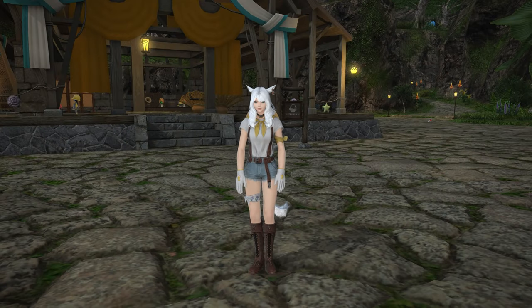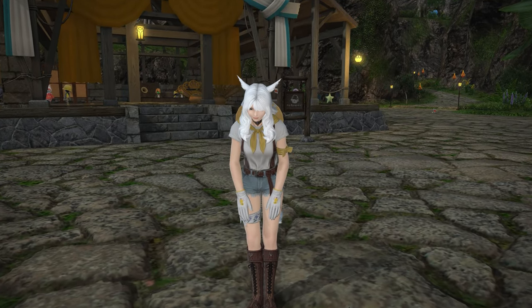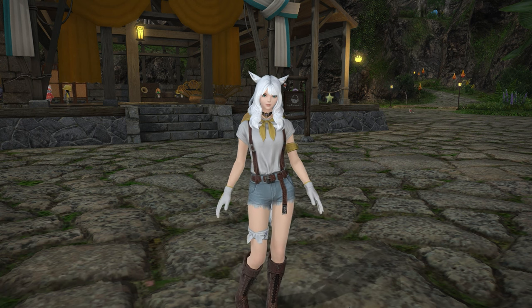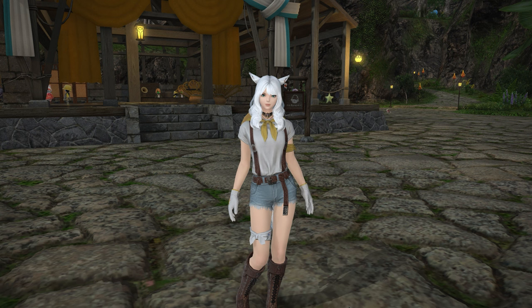Hello and welcome back to my island for Island Sanctuary in patch 6.2. Today we're going to be looking at the Otter Water Fountain specifically, and we're going to be going through how to actually craft this stuff as well, which we'll get to in just a moment.